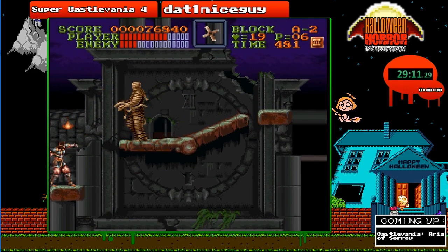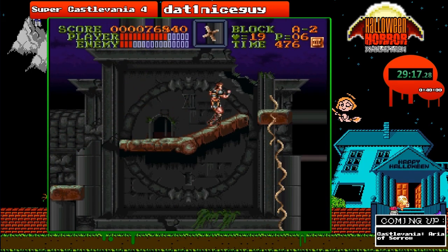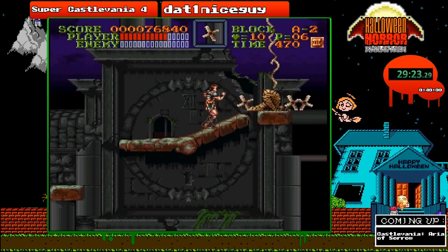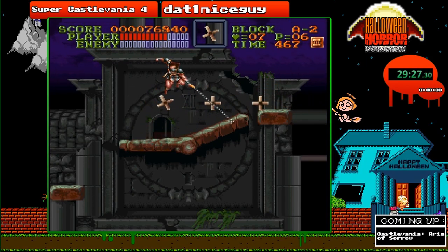It gave me another middle spawn, and it gave me bandages which is also not a good thing. This boss fight is going to be a little bit slow — now it's on the right side, which is an okay spawn. Just going to waste some of these hearts, don't need them. And now we're on our way to the final stage of Super Castlevania 4.